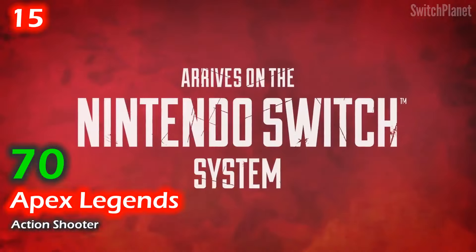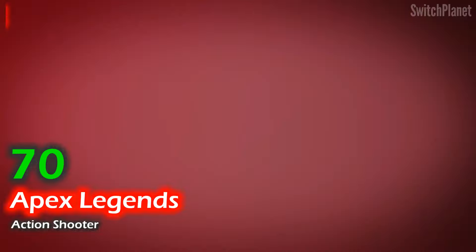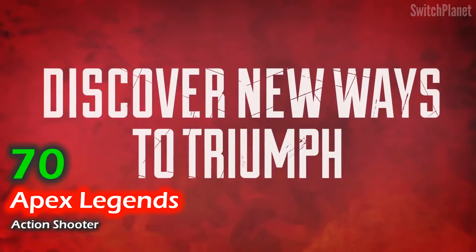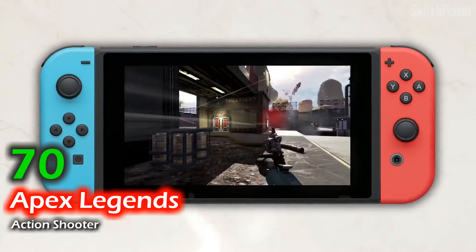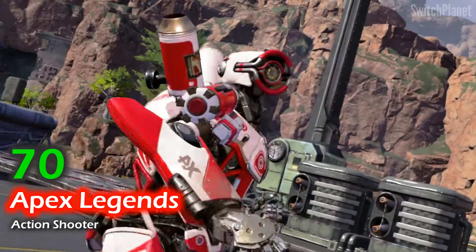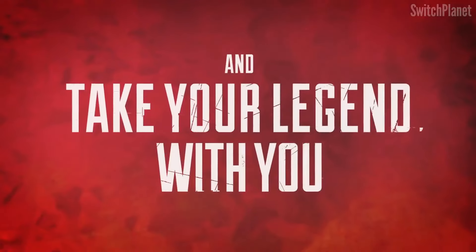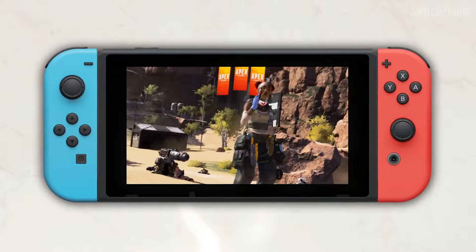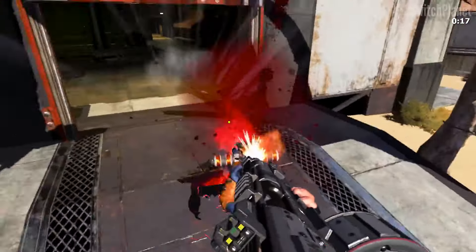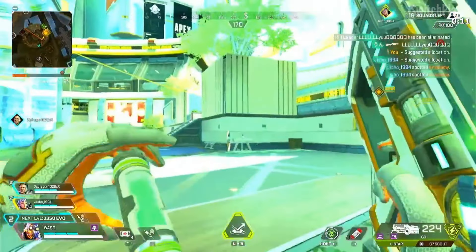Apex Legends is a free-to-play hero shooter where you join forces with legendary characters who have unique abilities to compete for fame and fortune on the frontier. You'll pick from a growing roster of legends, each with their own distinct personality and skills that are easy to learn but challenging to master. Collaborate with other players to build a powerful team, adapting to different weapons and equipment and making the most of new content each season. The game features an evolving universe with changing maps and new legends constantly joining the fight, offering plenty of ways to customize your character.